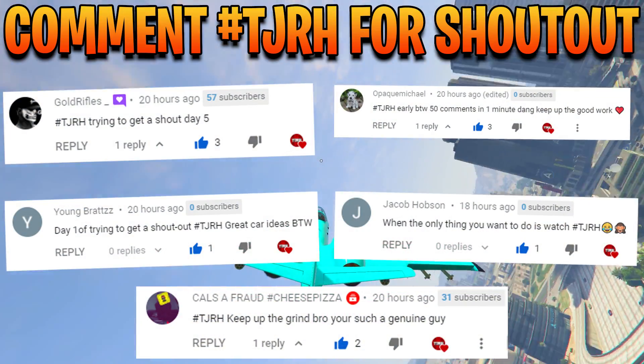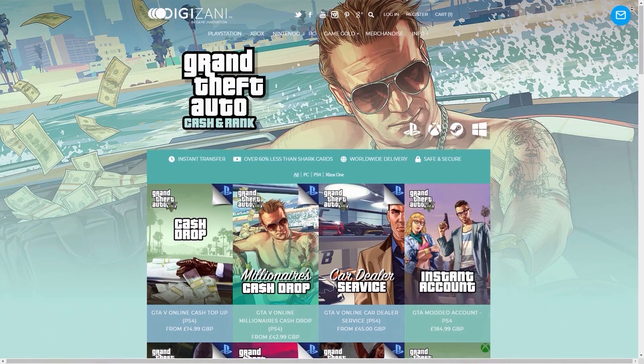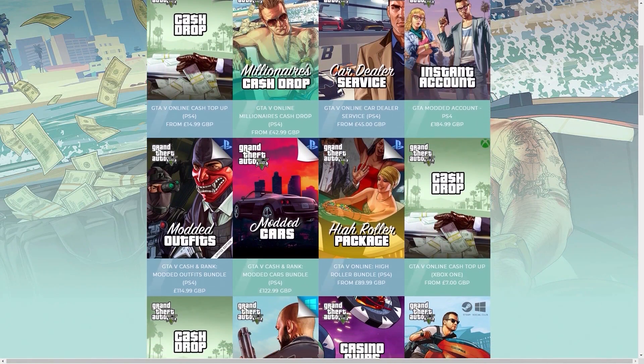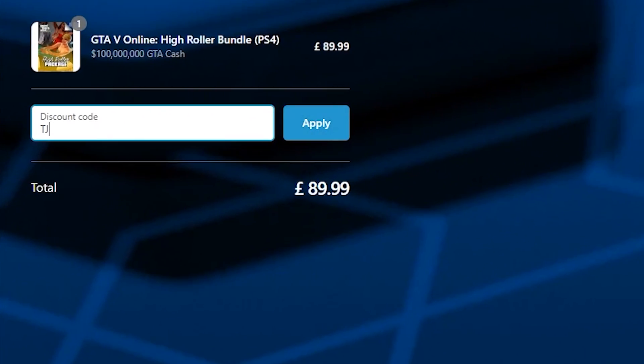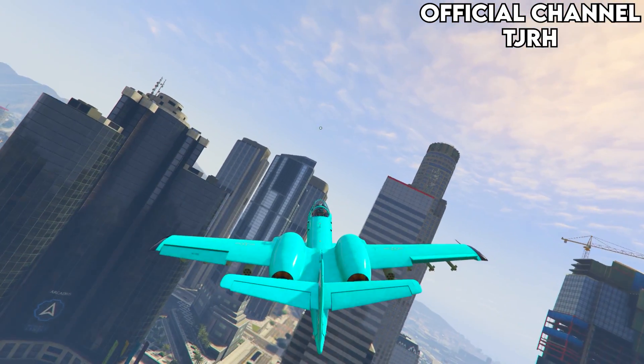Shout out to these people on screen now for commenting hashtag TJRH on my last video. Also if you guys are in need of money in GTA 5, be sure to check out Digizani as they do offer cheap, fast and reliable cash and rank services. Check out the link in the description and use my code TJRH for 5% off your order. With all that said, let's get straight into the video.